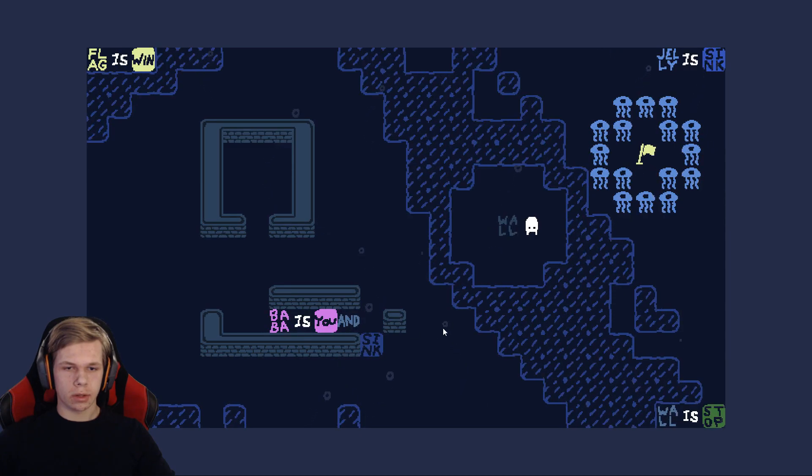When you do that, you don't sink — you can use wall. Baba Is You, and I can put the wall here. No — Jelly Is Sink, Wall Is Stop. We have to get to the flag; the Jelly Is Sink.